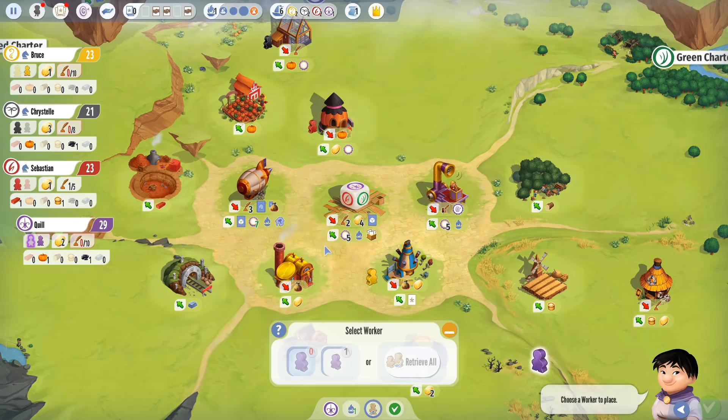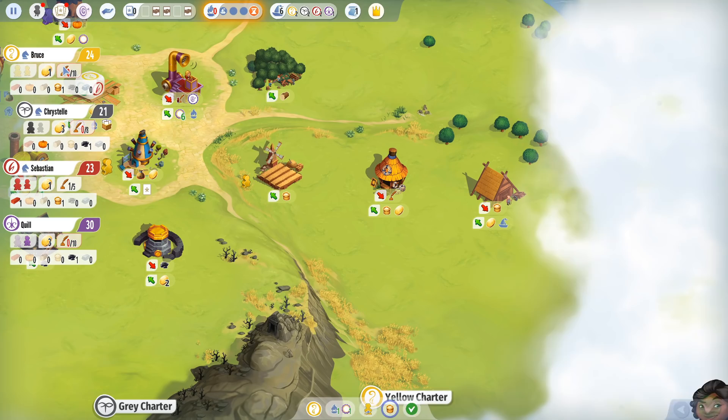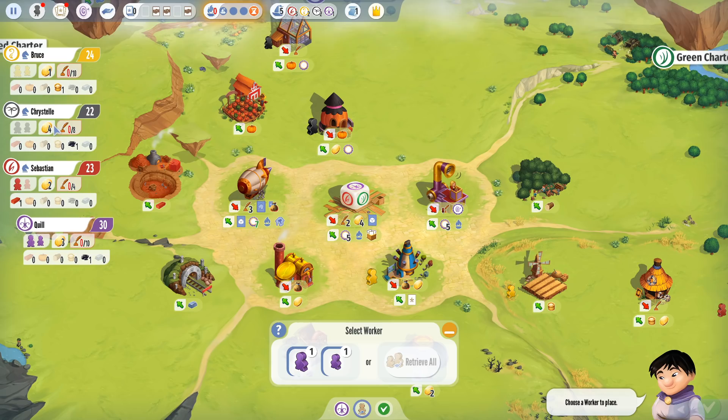I'll use my pumpkin and sell it at the market. Only one progress left. It's actually ending on Bruce's turn, I think. When it hits zero, everyone does a final extra round. If it hits zero on my turn, I take my turn and that's it. If it hits zero on Christelle's turn, then Christelle takes hers, Sebastian takes his, I take mine, and that's it. Everyone ends up with the exact same number of turns over the course of the game.